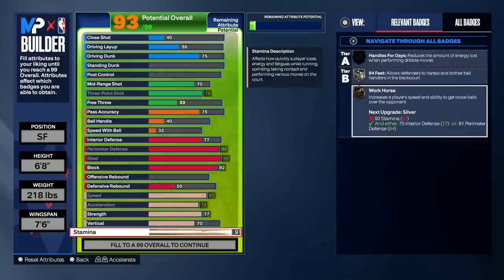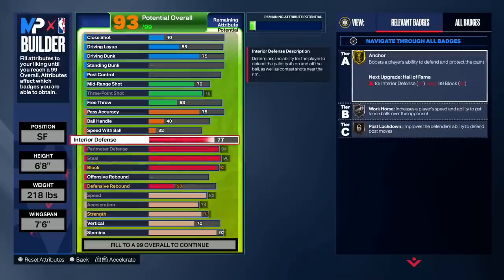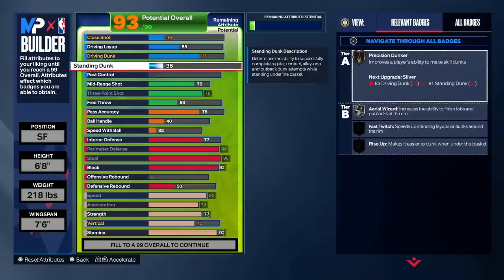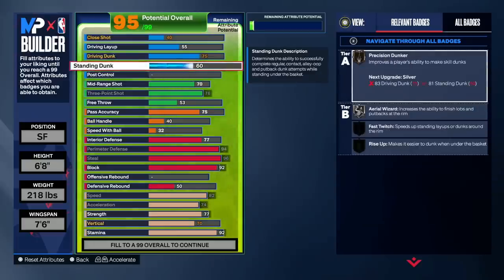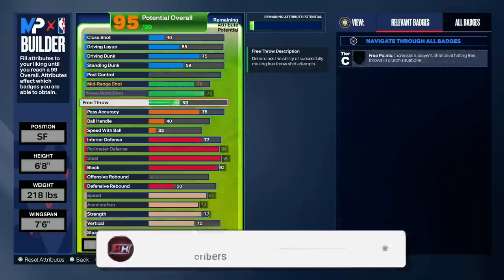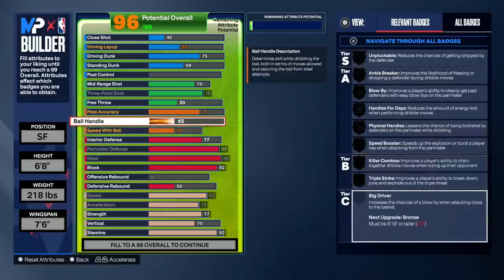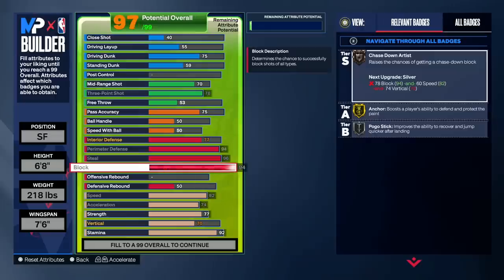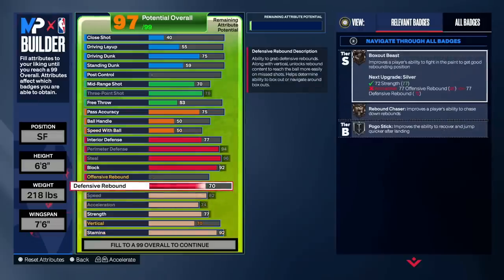Pass styles make your passes faster - and higher passing IQ makes your passing styles faster for 2K24. Hollywood is messing around with the interior defense - getting Gold Anchor, Hall of Fame Interceptor, Hall of Fame Right Stick Ripper. Those steal badges feel really crazy this year. He's trying to min-max this lockdown - it won't get contact dunks but he's going for rebound. Standing dunk could be a good underrated attribute to upgrade for a lock - you're gonna be in the corner or on backdoors. Upgrading ball handling and speed with ball just a little bit to a 50 so you don't get ripped waiting for your guard.